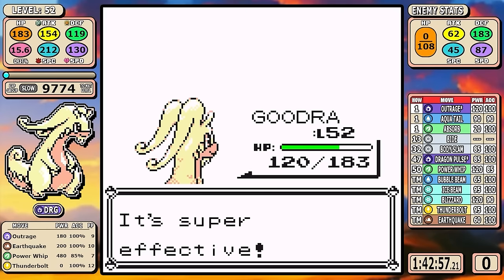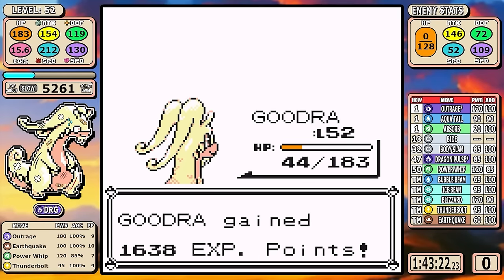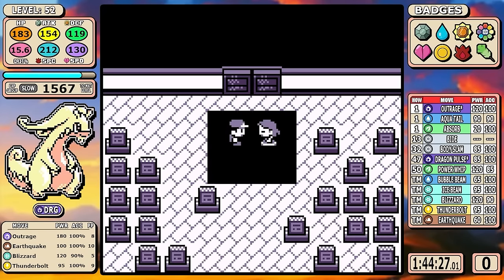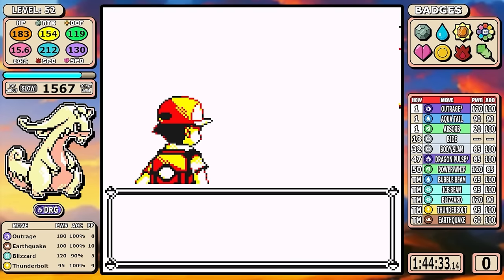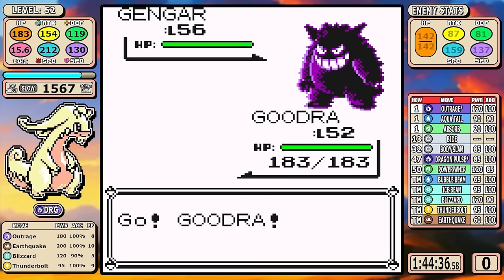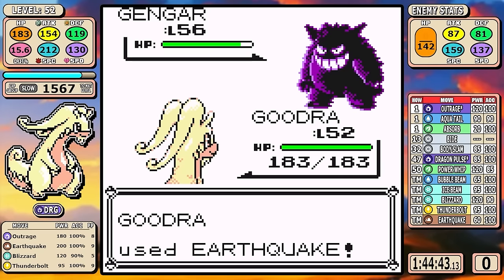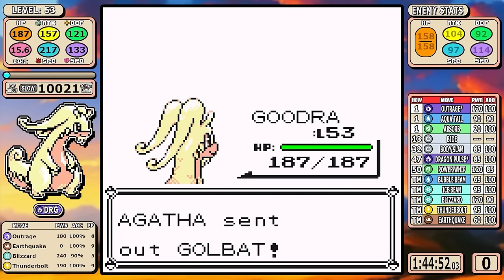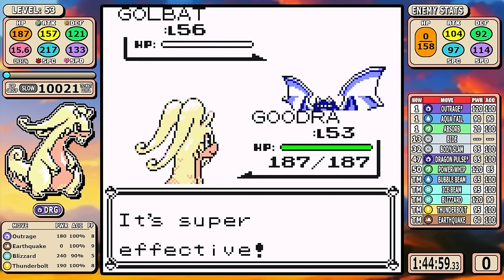As for Bruno — Power Whips for the Onix, Thunderbolts for the Hitmons, and Outrage is just strong enough to one-shot the Machamp. Really all you need to know. Now, Agatha is another one of those fights — it's kind of like a lottery. I don't outspeed because I didn't use any Carbos, so I'm susceptible to a Turn 1 Hypnosis and Dream Eater or other shenanigans. I taught Blizzard over Power Whip since it's no longer useful in the run. I get a pretty good fight here, as you'd expect from an optimized run.